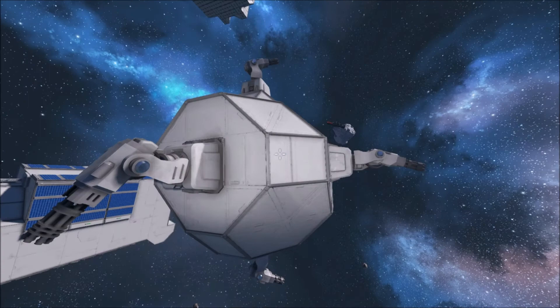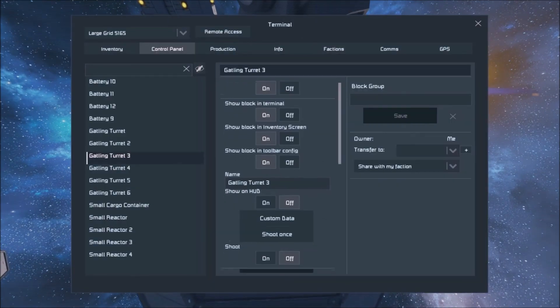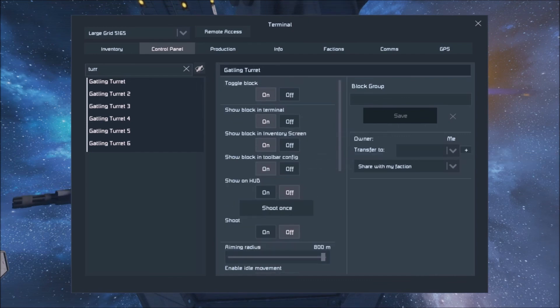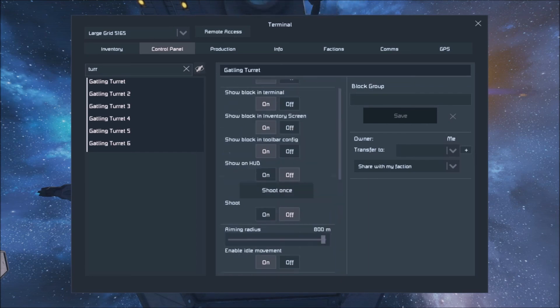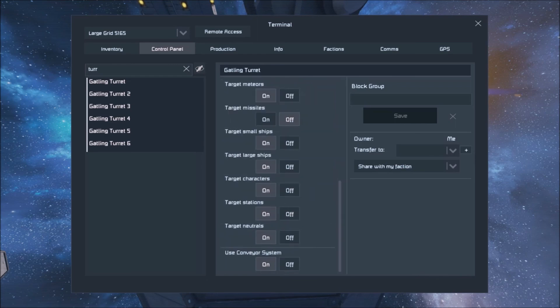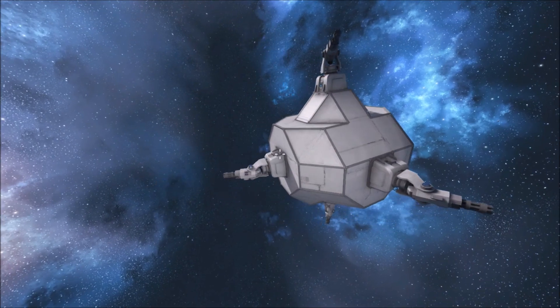Its only job is to sit here and wait and watch for any incoming ships or stations that are going to try and attack. Set all these turrets to the maximum range, target neutrals, stations, characters, and large ships — don't bother targeting missiles. There was an option to enable idle movement, and also something to target neutral or moving objects, but I think they took that off. You can no longer target movement with these unfortunately.